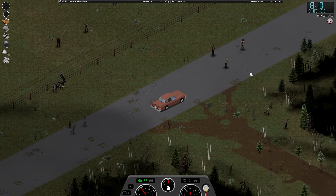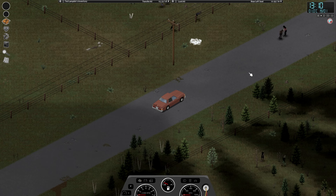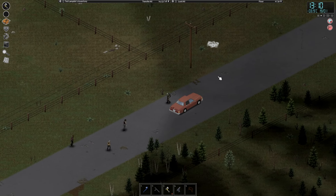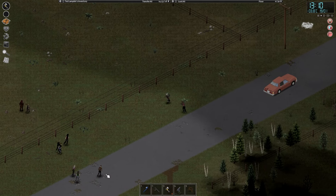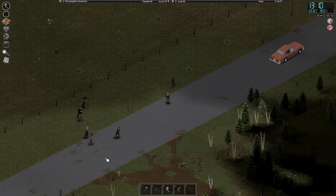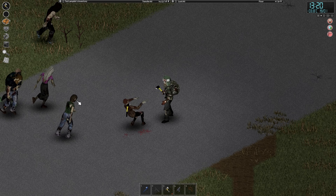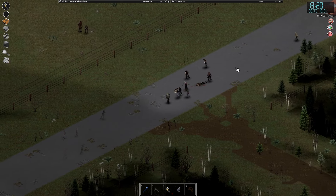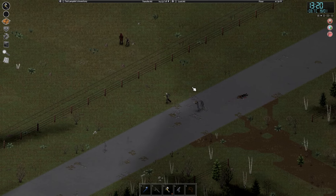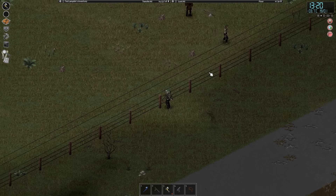I reckon starting down this end is probably the best idea. There's a hand axe in there too, so that's going to be worth getting. Where are you fella? There he is. As long as we can just take him out in one swift swing. There we go. Draw all of these guys back. Maybe help the fence? Probably not a bad idea. Yeah, here we go. Come on folks.